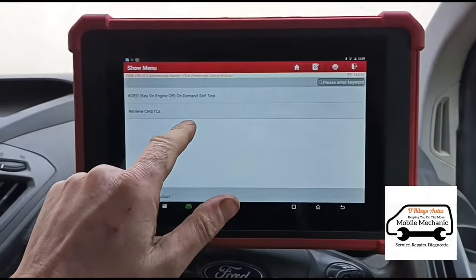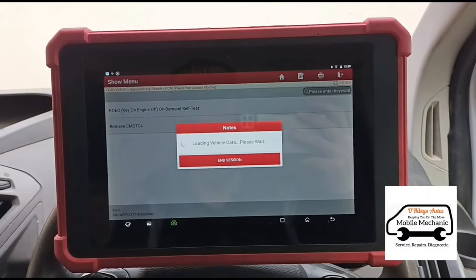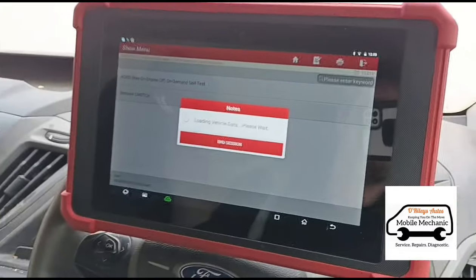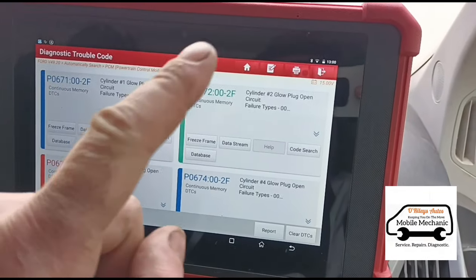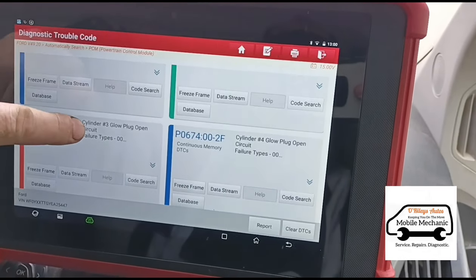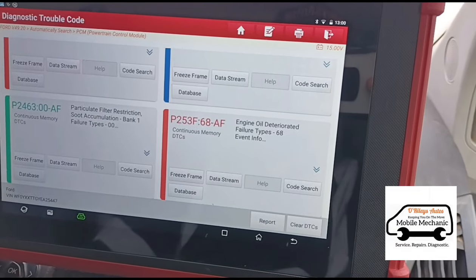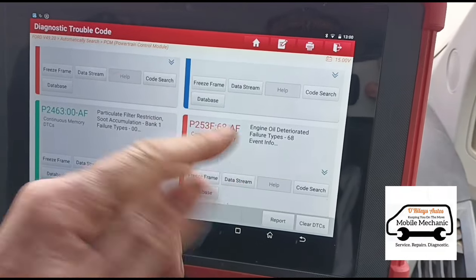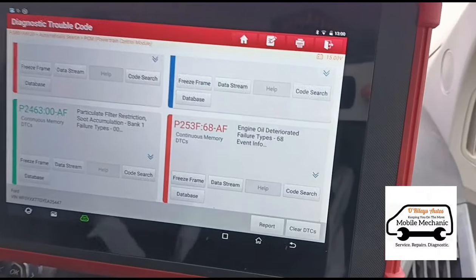I've got the Launch Euro Tab 2 here. Let's see what codes we have. We have cylinder glow plug faults on cylinders 2, 3, and 4, particle filter soot restriction, and engine oil deteriorated. Now, the engine oil deteriorated code can happen normally, but most likely it's happened because someone has tried to regenerate the van.